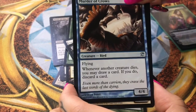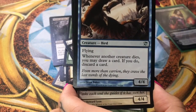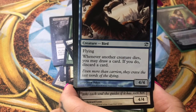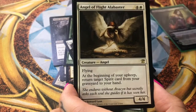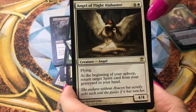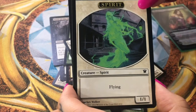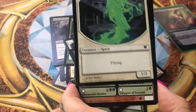And Murder of Crows — another rare. Did you know that the collective of crows is called a murder of crows? That's why the card is called that. That's awesome! Angel of Flight Alabaster is the rare. And that's it — got a spirit token.